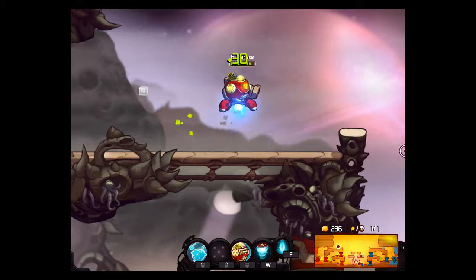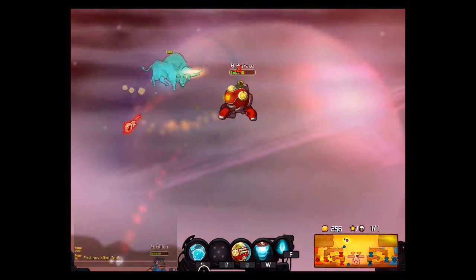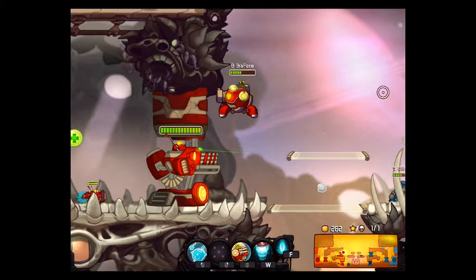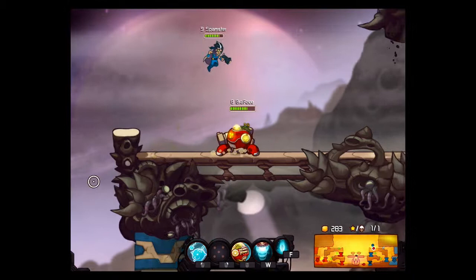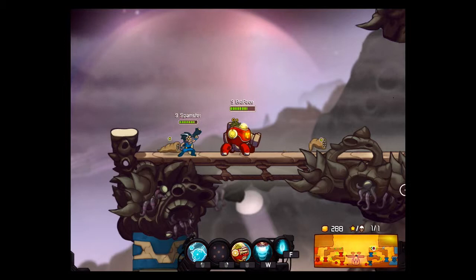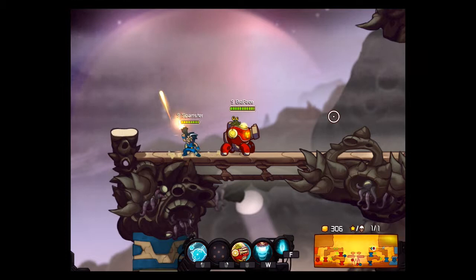For killing bots you now only get a third of the solar you got before. This means that if you're online on your own because the rest of your team rage-quit, the remaining players can't just camp the bots to make loads of solar and completely screw you over. One other thing for Raylan's movement speed upgrade: if you're out of combat for a certain amount of time it gives you a speed boost. The time you have to wait for that has been increased, but if you shoot you go slower — you can see it by the stink lines.